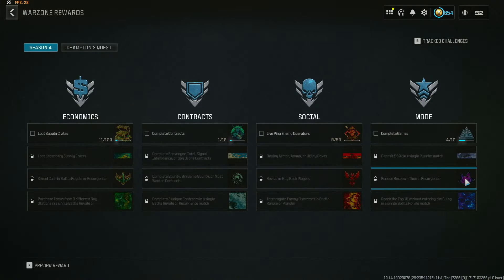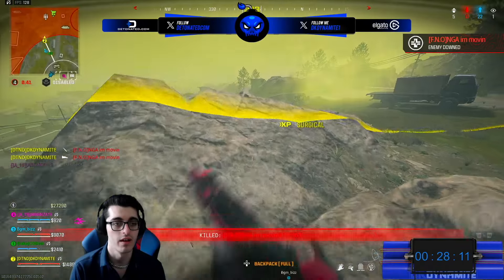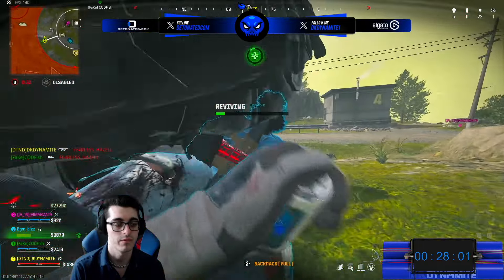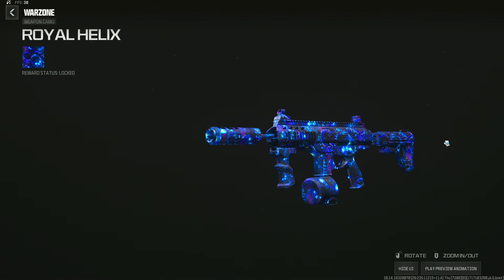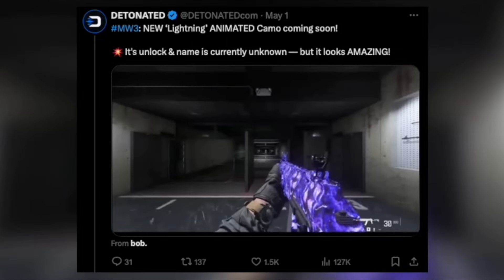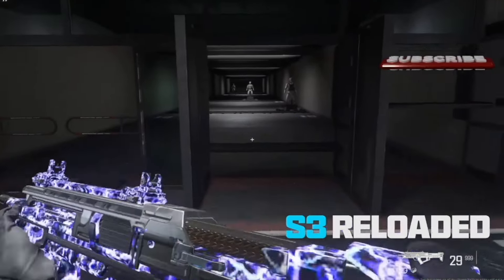Next, reduce the respawn time in Resurgence — meaning loot boxes, kill enemies, or complete tasks to reduce your teammates' respawn timer — and you'll unlock the Catastrophe weapon sticker. Lastly, reach the top 10 without entering the Gulag in a single Battle Royale match. Most people will probably just camp this one out to avoid gunfights and the Gulag risk. Complete this and you'll unlock the Royale Helix weapon camo — a beautiful blue-purple camo seen in the Season 4 blog post. Sadly, due to the bug, this one can't be unlocked yet.